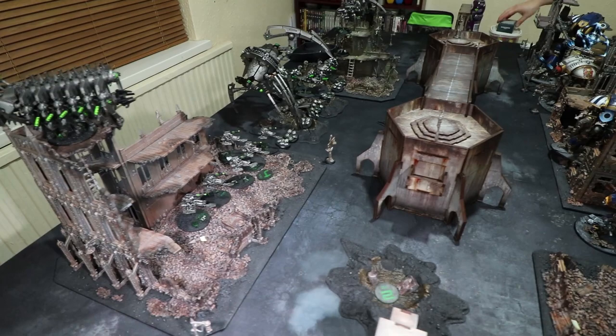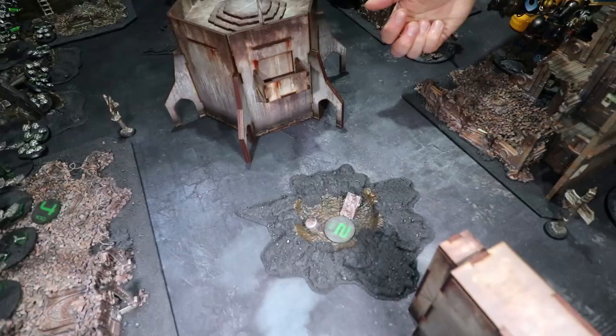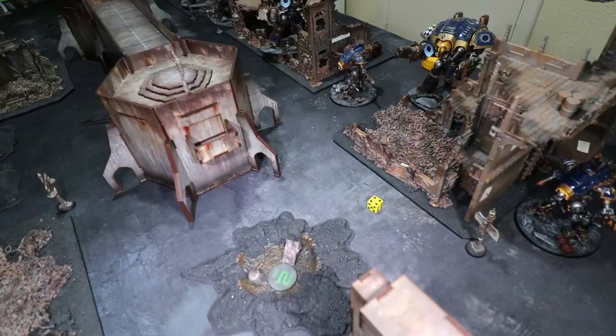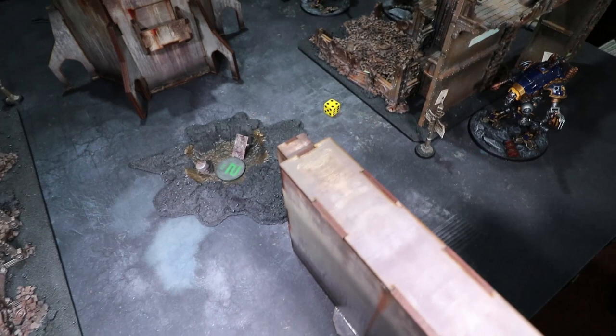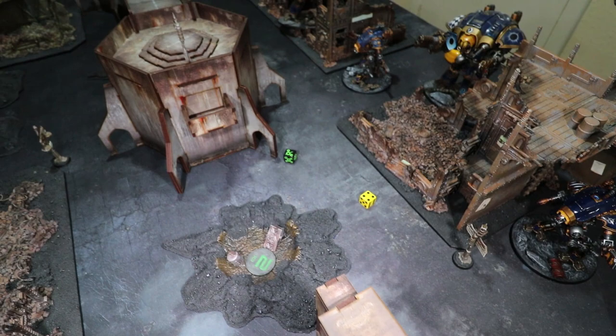The roll-off: I've got a one, Nick gets a five. I'm going to attempt to seize the initiative. We need a six — the Star Gods are looking down on us. Come on! No — not a six. Nick, how are you feeling? I'm feeling all right, actually. So it's going to be the Imperial Knights turn one.